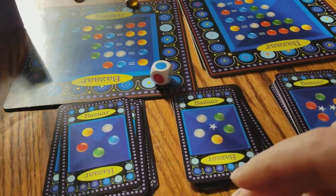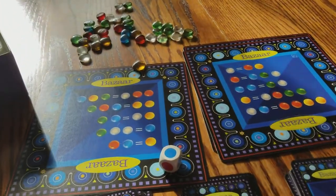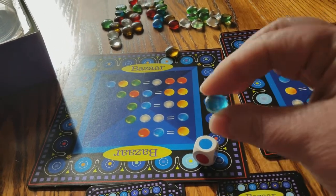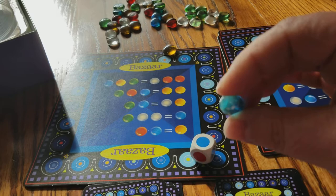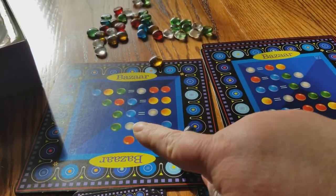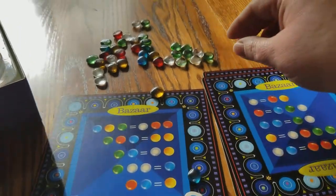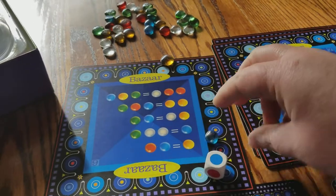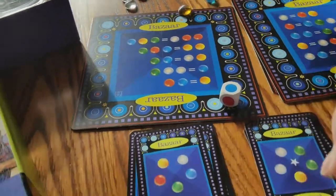Now I get a blue. I want to exchange this blue to get a white, and then I'll have that card covered. I can exchange this blue for two whites and a green. So let's go ahead and do that — and just like that, my card has been covered.